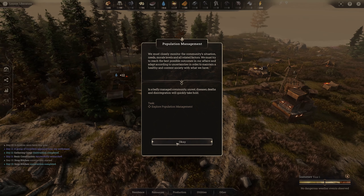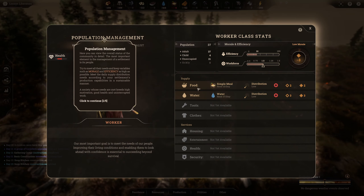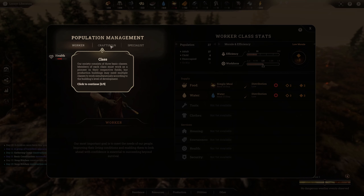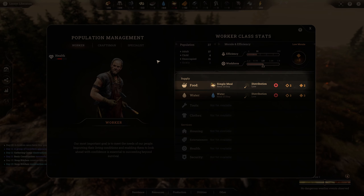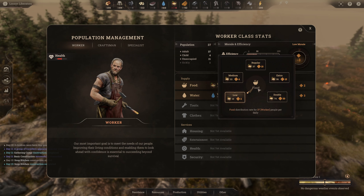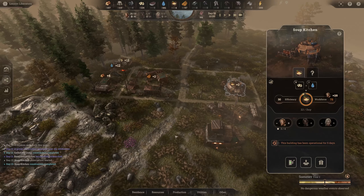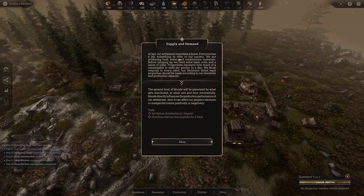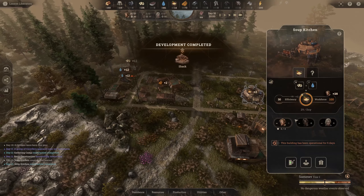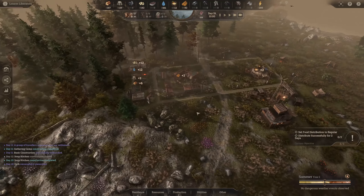Now starting to build our first housing area. The population management screen shows workers, craftsmen, and specialists, plus how many children you have — yes, you can have babies! It shows what you're feeding them, efficiency, and workforce count. Under food distribution I'm setting it from low to medium early on, and the same for water, because it reduces medical issues. Setting the ration distribution to regular and putting a fourth worker in the soup kitchen gets us producing 19 per day and consuming 14 — a surplus.